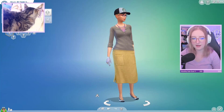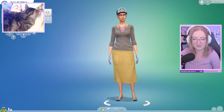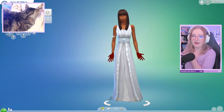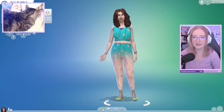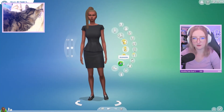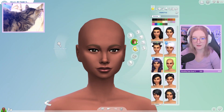I'm just gonna randomize until I see a base that I like and then we'll go off of that. I don't really have an idea in mind for how I want the sim to look, so it can literally be anyone. Oh, she's kind of cute — I kind of like her. Maybe we can use this as our base. This is going to be our 100 baby challenge founder.